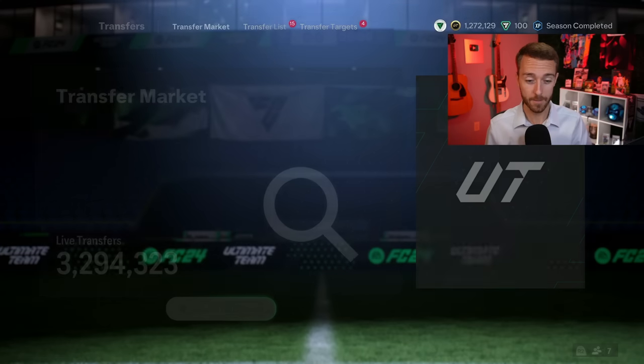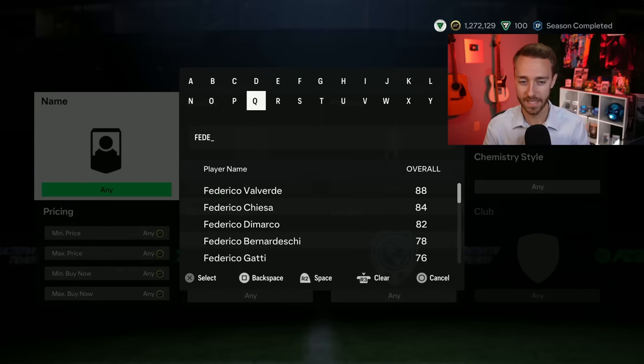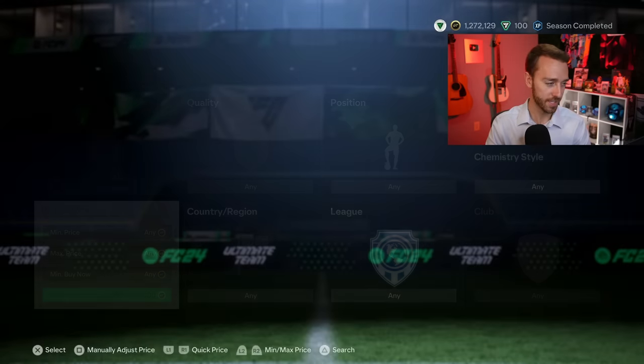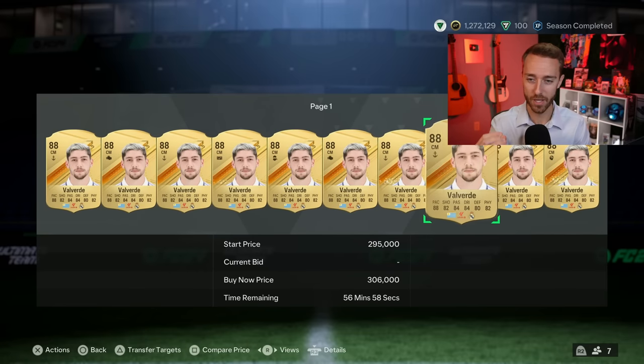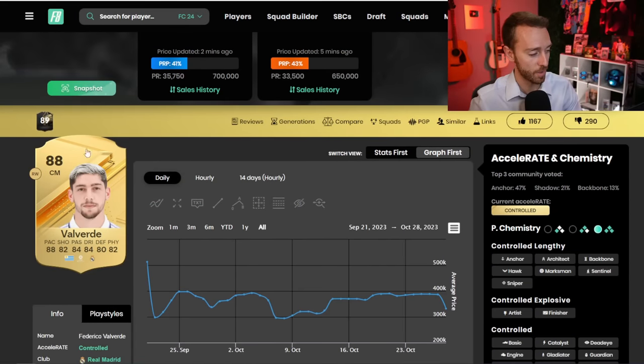Speaking of coins, a lot of people have been losing coins, unfortunately, in some specific areas. That's what I really want to talk about today — EA haven't just crashed the market. EA have crashed the market in a specific area because two days in a row now they've dropped insane content that has people selling these cards — center midfielders — and going after ones in evolutions like Yarente, Chameni, Crystal Dunn, or doing the Pirlo SBC.